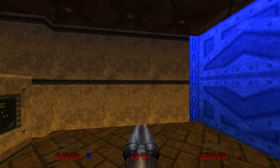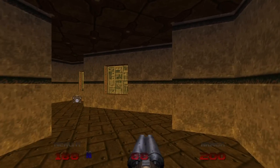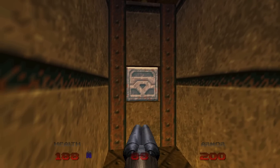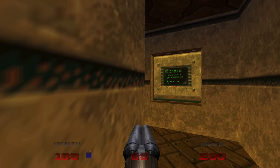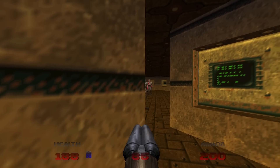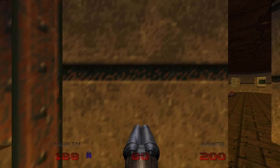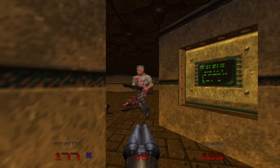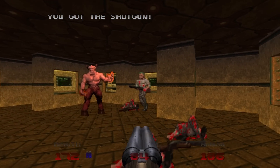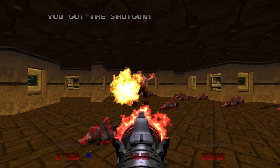Now the switch that I said we come back to once it's accessible is now accessible. I hide in the alcove with the switch, because a large number of shotgunners will spawn, and I like peekaboo shooting them to death. Peekaboo! They love the game — obviously they come for more. There's also a nasty baron in here, but nothing your rocket launcher can't fix.